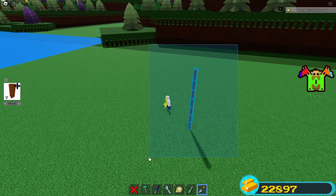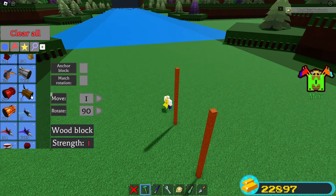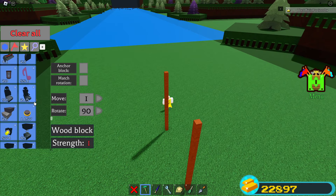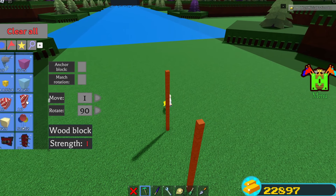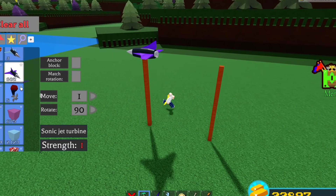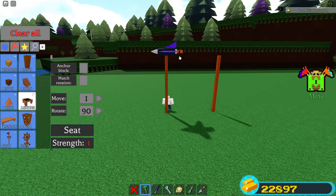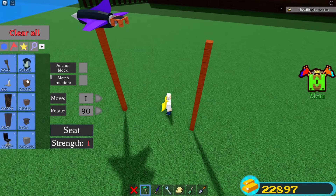Now we're going to do the same thing and build it ahead of us, cloning it probably about here. The length of how far you build it doesn't really matter. We'll start off with the purple jet and then move to the red jet after. So we're going to place the jet down here, and then place a seat right there on the back of the jet turbine, so it should be facing that way.